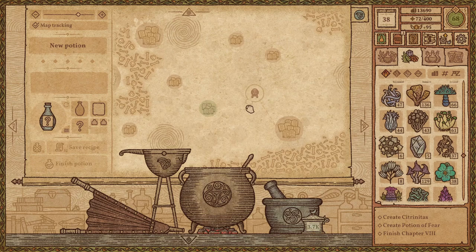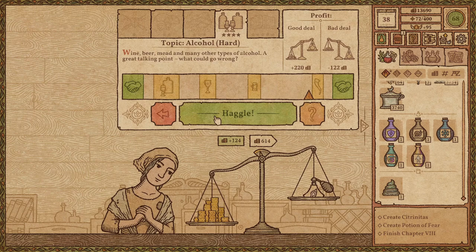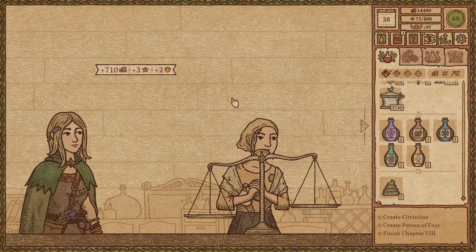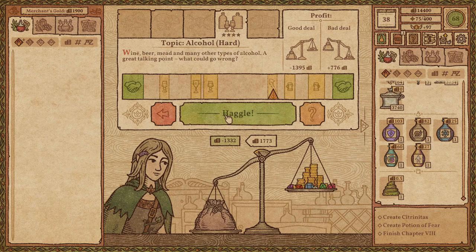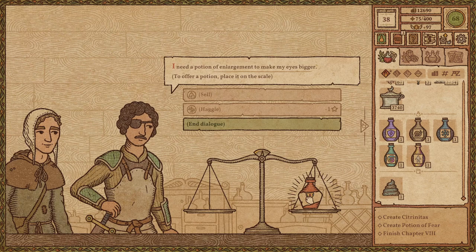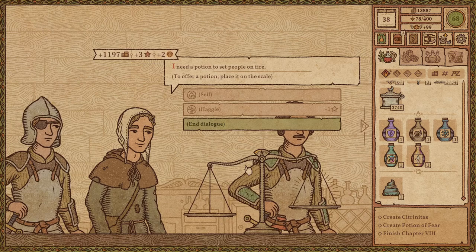That raises an interesting question though - where the hell is fear, and why does it still kind of look like this, and why did it not register as a possible thing? I have no idea - these are all very valuable things to unpack in the future. I do think that's probably fear though, and we have to go back up there because I definitely haven't made a level three potion of it yet. This is an extremely cheap potion to make, which makes me even more mad.